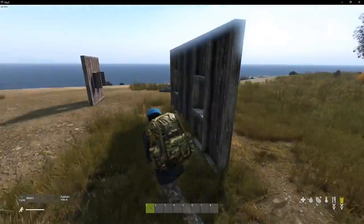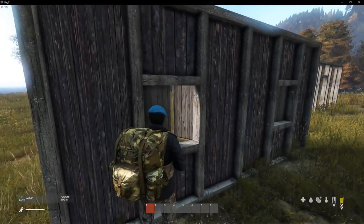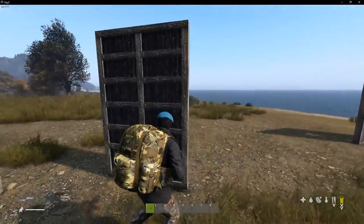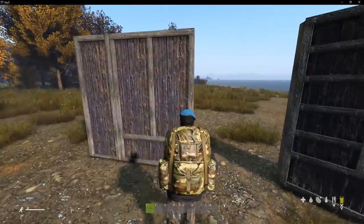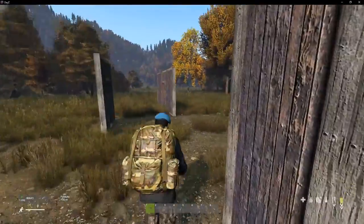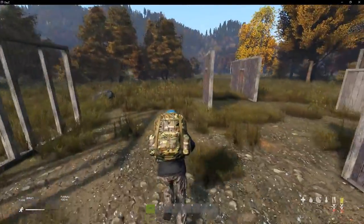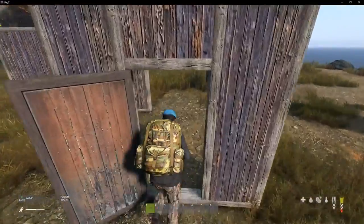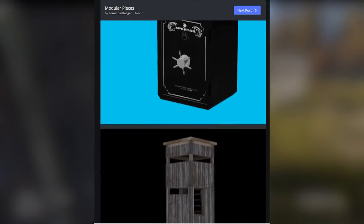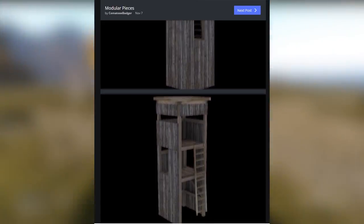Finally today we have another very interesting mod by modder Comatose Badger — completely new modular base building pieces. Vanilla base building parts not doing the trick for you? Comatose Badger's got your back. There are working windows that you can open and close to take potshots at raiders, a new variation on the large openable gate for vehicle access, and smaller civilian-sized doors. He's also working on safes as well as many other base building components. Links to Comatose Badger's Imgur page will be in the description for all the behind-the-scenes screenshots.